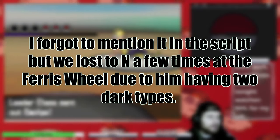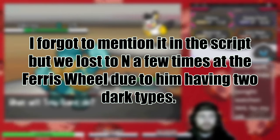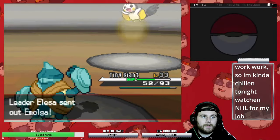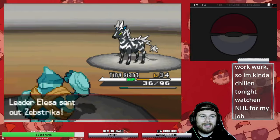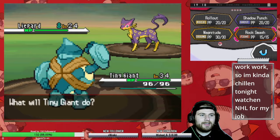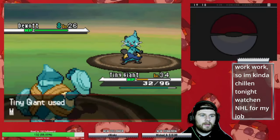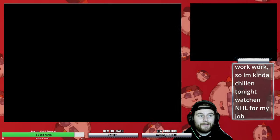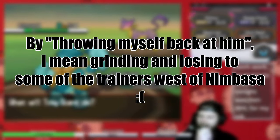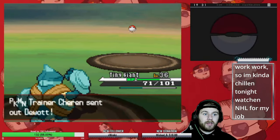At level 33, we take her on and just click Rollout — what other option do I have? This takes her entire party down, but it only leaves us with 18 health to spare. We got through that one a lot more banged up than I thought. Immediately outside of Nimbasa City, we have another battle against Charon, but we actually lost to him this time due to his Liepard dealing a ton of damage to us, resulting in his Dewott taking us out. We throw ourselves back at him, and he decides that Focus Energy is just so much cooler than a super effective water move, so Rollout rolls right through his team.